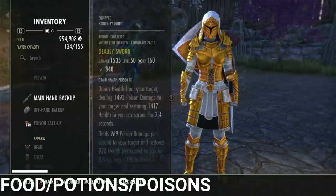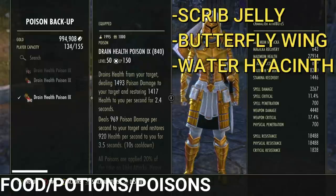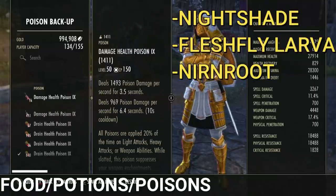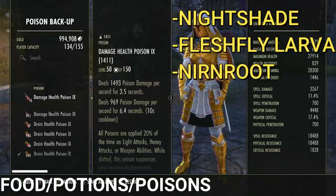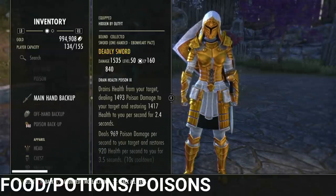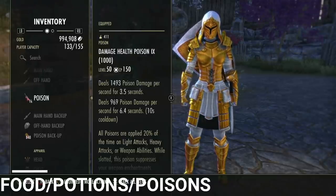For poisons, I like the double DOT double HOT poisons on my sword and board bar. The whole build is about being offensive and defensive at the same time, and these poisons play into that perfectly — they do a lot of damage and heal you back when they proc. If you want full damage, use a regular double DOT poison — it lasts longer for more sustained pressure. You could even run double DOT double HOT on your front bar and regular double DOT on your back bar to get four poison DOTs procing at once.